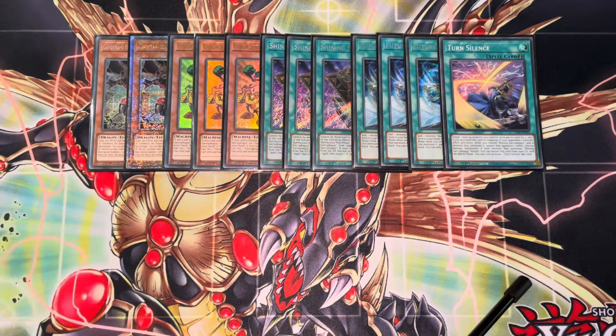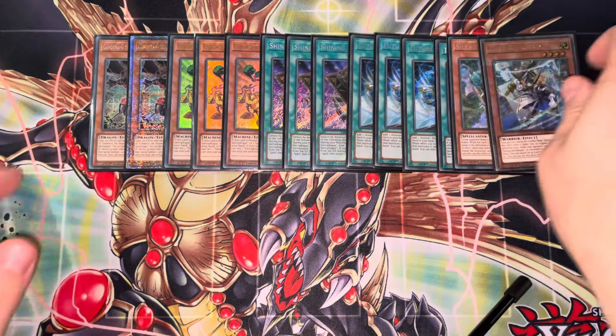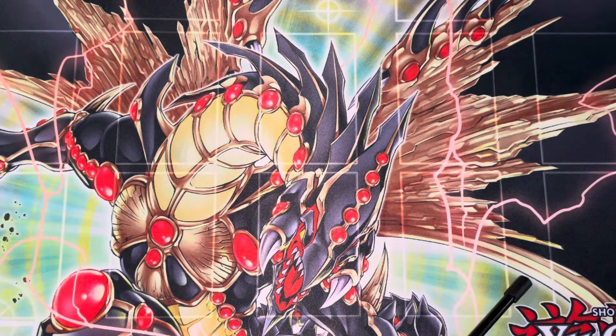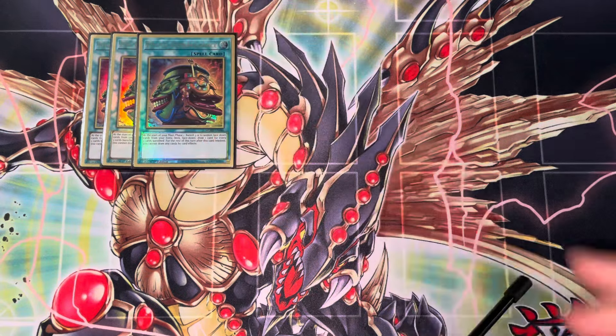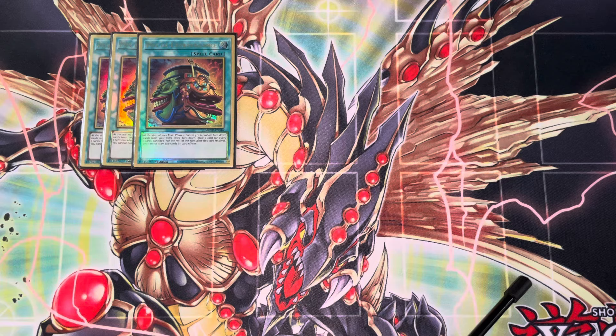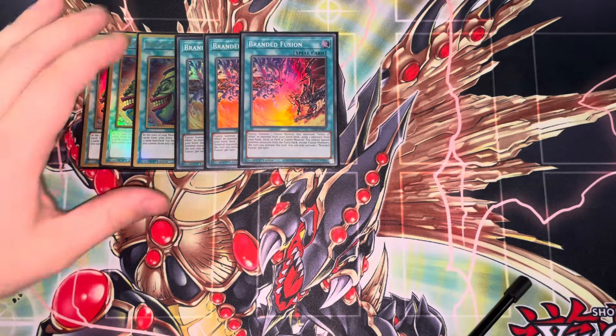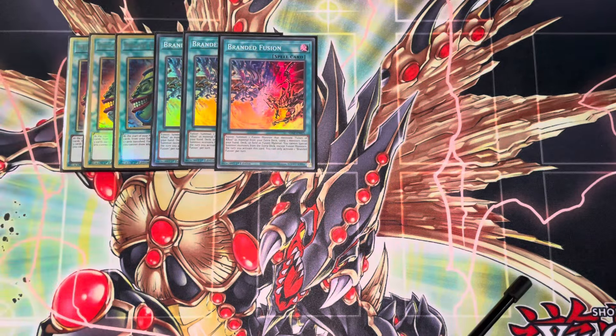That's all it is for the engine — trying to keep it as minimal as possible and relying on the non-engine to carry. One difference from before is I'm playing Pot of Extravagance. It's a great card; it provides great Ash bait alongside Branded Fusion, so between Pot and Branded Fusion, that's where the opponent's Ash is usually going to fall.